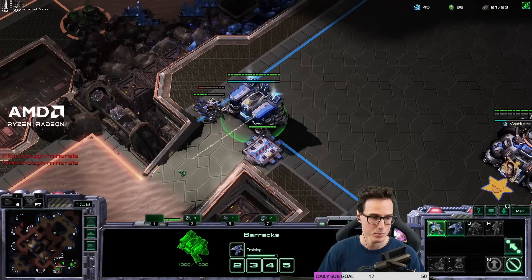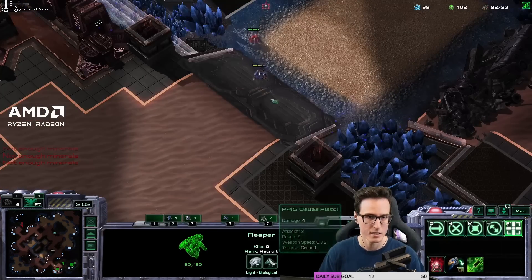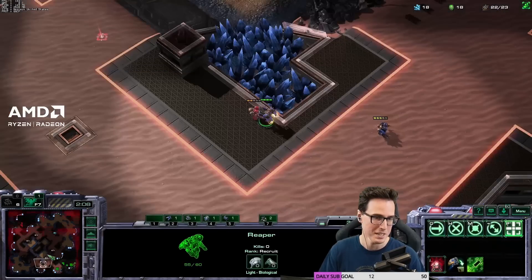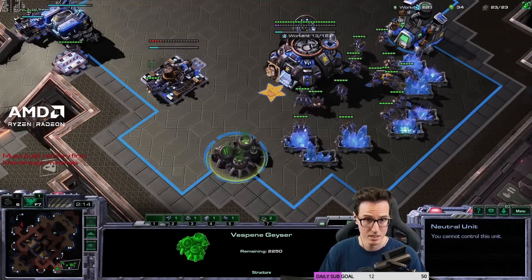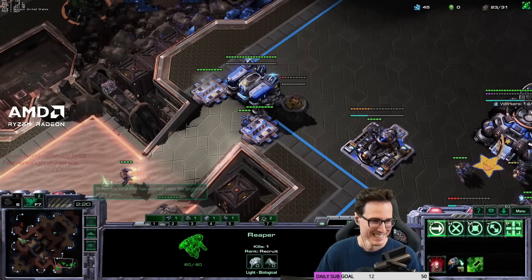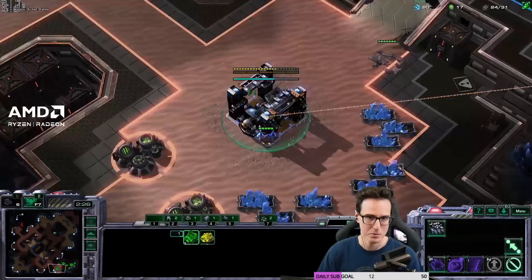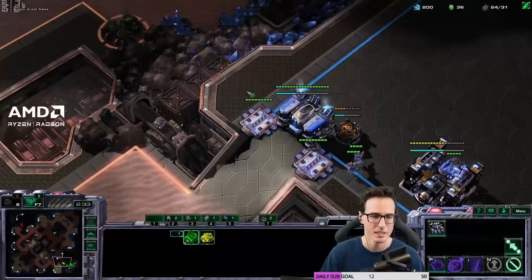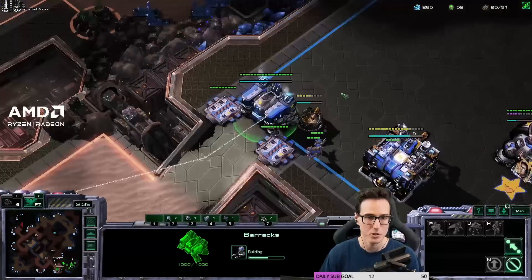SCV, Mule. We then build a Marine after that, then build a Factory. See — 150 minerals, 100 gas. I'm actually cutting an SCV to get that down slightly faster. We did just take some damage there. In TvT with this build, you do have to be really careful. I'm going to stay at home with these units for now — they're going to stay on the high ground. I'm not actually going to bother scouting with the Reaper, though I would normally go harass with it versus Protoss or Zerg.